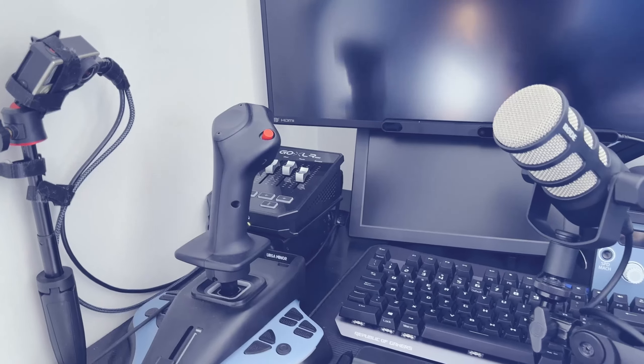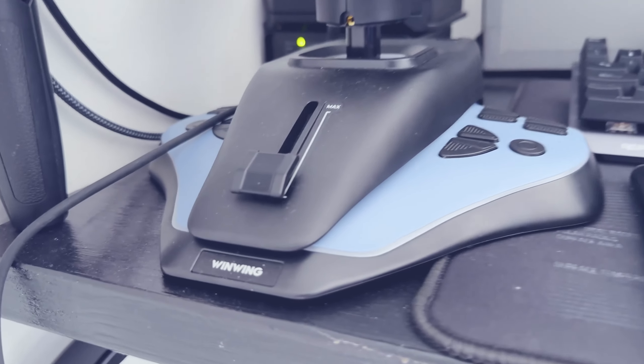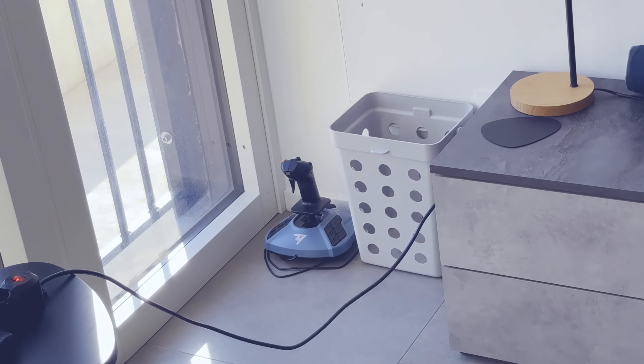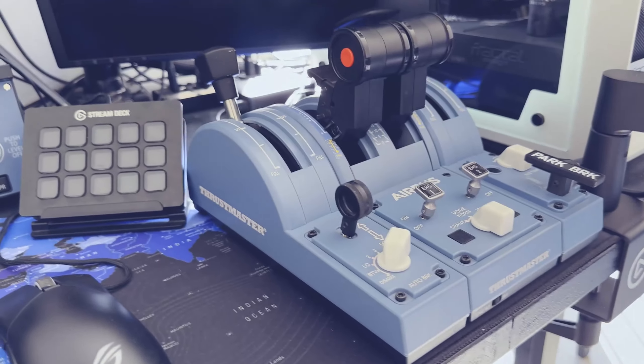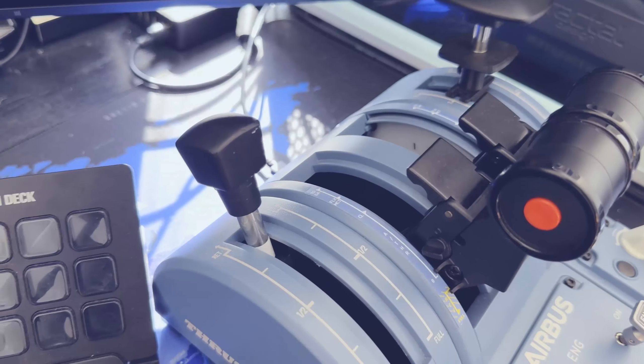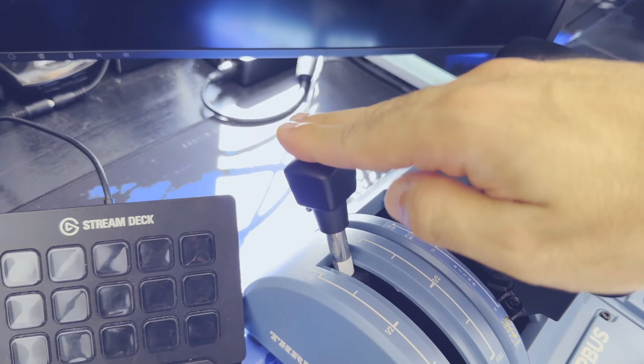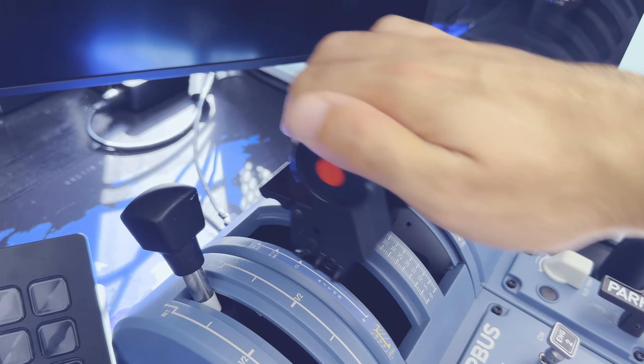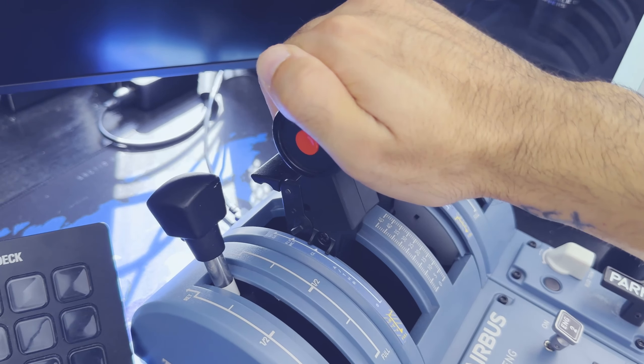Per i periferiche di volo principali abbiamo il sidestick della WinWing, il nuovo Ursa Minor, che è in uscita nei prossimi giorni — solo WinWing! Per le manette abbiamo il sistema TCA completo della Thrustmaster, implementato grazie a delle modifiche fatte dalla SL3 Simulation di Santi Luib III. Nello specifico abbiamo la possibilità di armare e disarmare gli aerofreni in maniera realistica, un'escursione più realistica delle manette con corsa aumentata per arrivare alla fase di climb e, soprattutto, un feel tattile che si avvicina molto alle manette reali dell'A320.